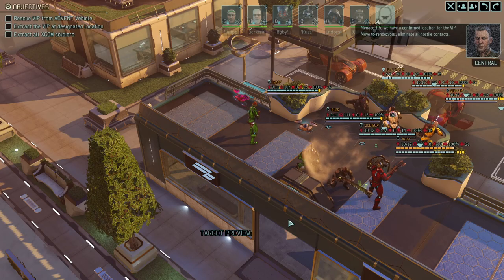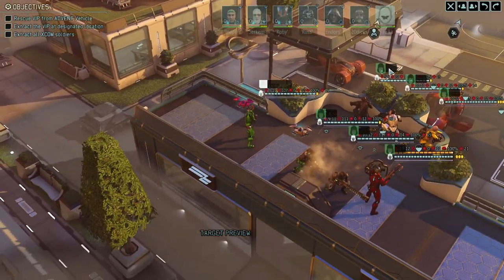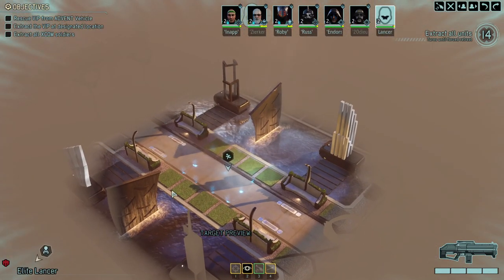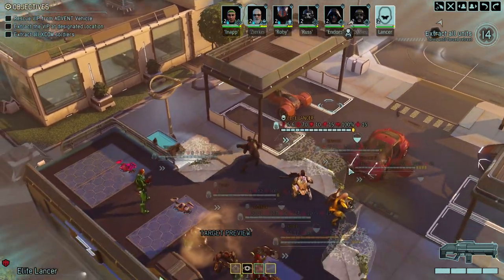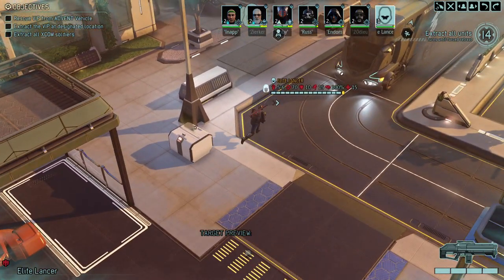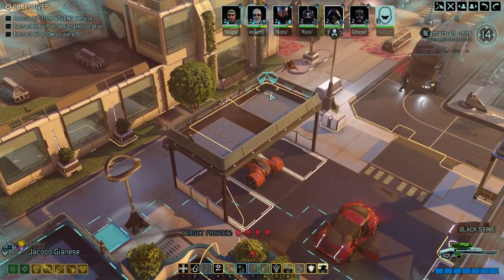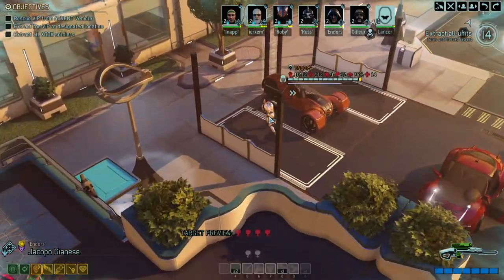We need to rescue the VIP. We're starting with an Elite Lancer, which is great — 15 hit points and a good old stun stick. I saw a pack when Fog of War was briefly off, standing right at the exit. So let's use our Lancer — we call him Sir Lancelot — and he will be the one scouting out. His real name is something like Emilio, but Sir Lancelot is his operative name. Lancelot moves forward.